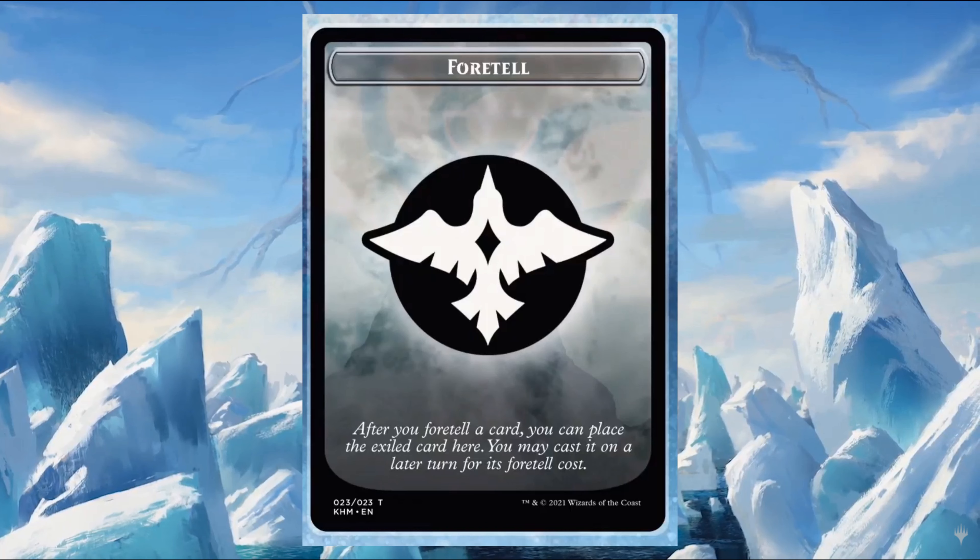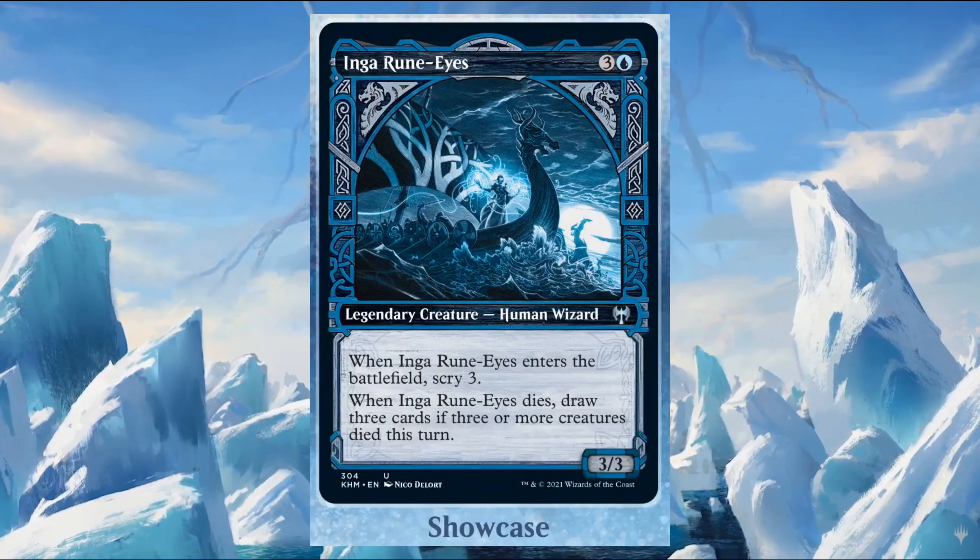There is also a foretell tracker card, so you can place these spells face down on it, letting your opponent know a card has been foretold. Inga Rune-Eye costs three and one blue — it's a 3/3 legendary creature, Human Wizard. It's an omen card. When it dies, if three or more creatures died this turn, draw three cards.